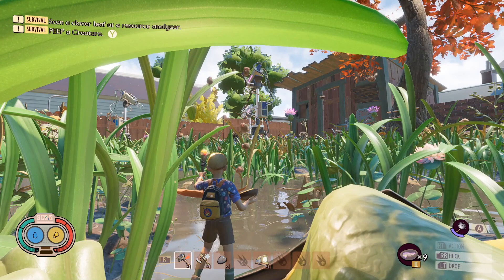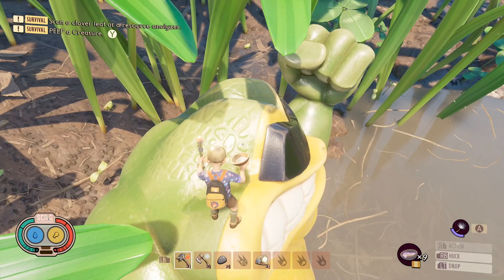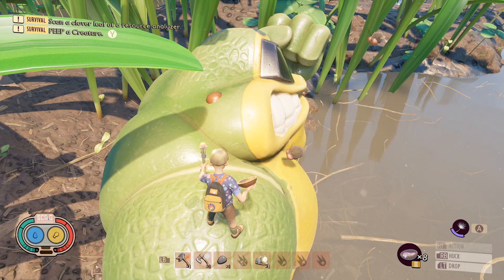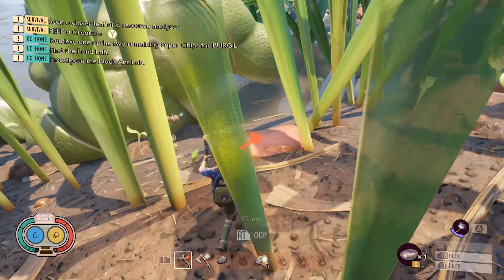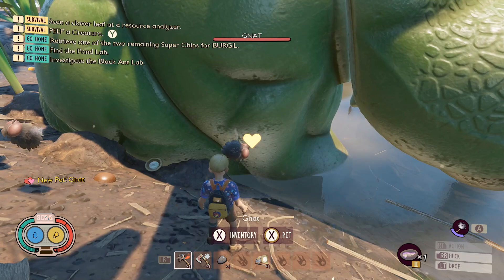Just like with all the other pets, you simply drop the bowls of spoiled meat slurry and the Gnat will come over to it, and hopefully one of them will start munching on it. You then have to pretty much leave the area for a little bit — step away — and hopefully a symbol will pop up telling you when it's ready to be petted. It's still a little bit hit and miss and fiddly; sometimes it works, sometimes it doesn't. But when you see the prompt, go ahead and hold the X button and you should have your Gnat.